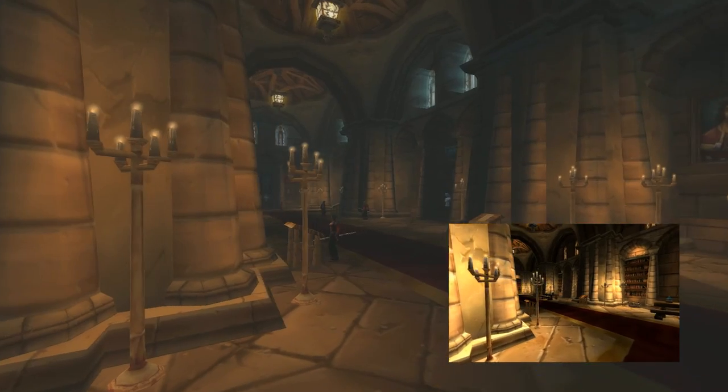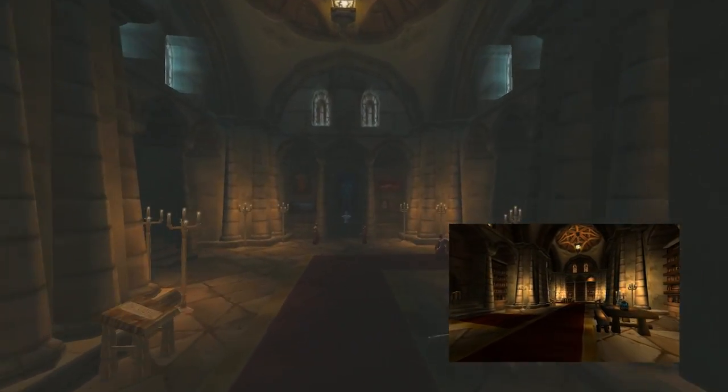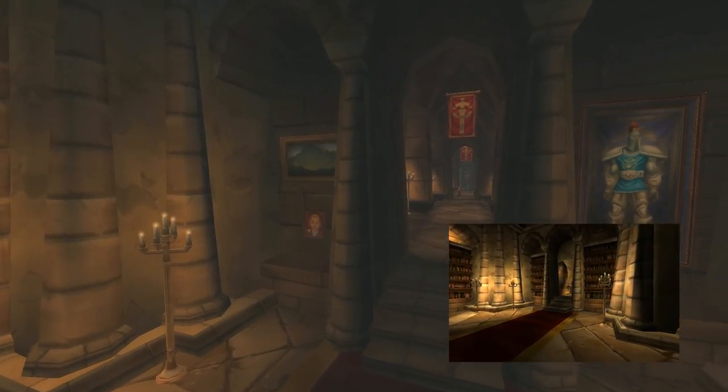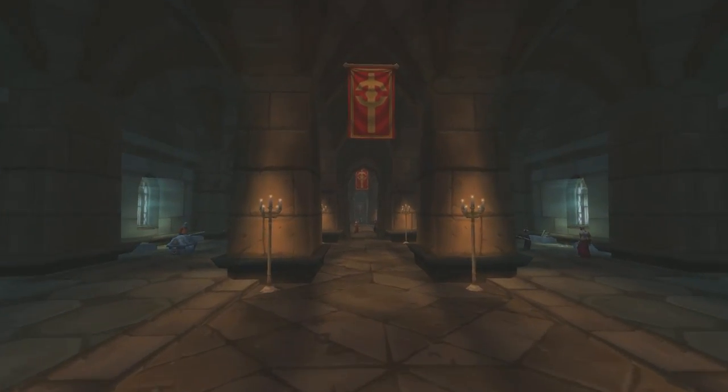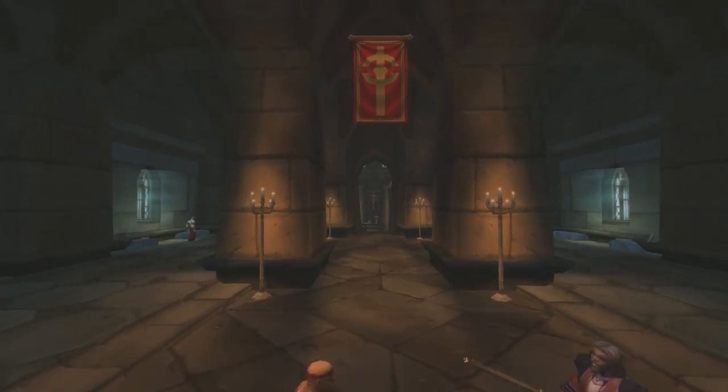The next area of the Library was the Gallery of Treasures — a refurnished version of the alpha hallway. While this was all there was to it in the alpha version, the vanilla Library extended further to the Athenaeum and a boss room where you encountered the second boss of the Library, Arcanist Doan.